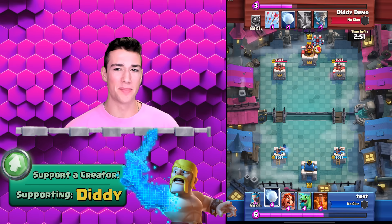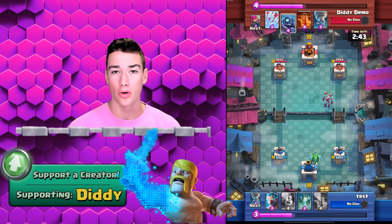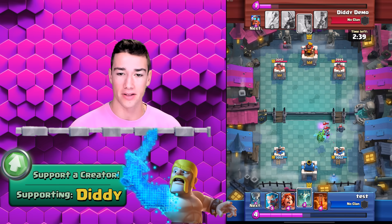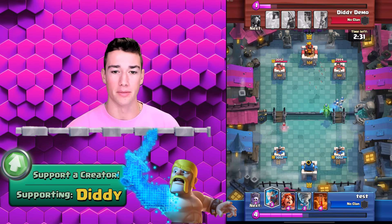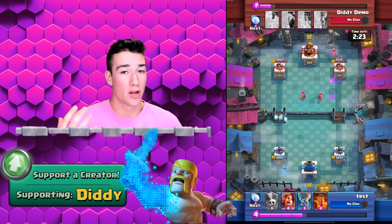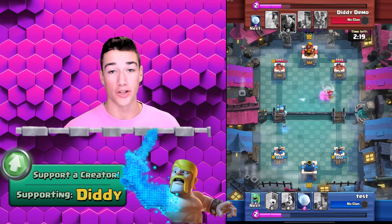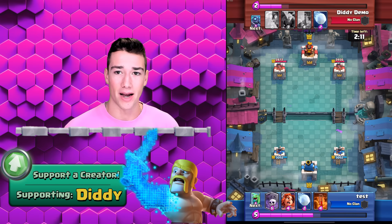Now let's get into match number two — we have two more replays to show you guys. We're going to speed up the first minute, because once again we're doing the same thing: just counter the bats, make sure we have plenty of Elixir in order to defend everything they might send at us, like this mini P.E.K.K.A. I prefer to use the Ice Wizard on the bats rather than the Tornado, because Tornado can be used on other units — potentially Hog Riders or other things the opponents might have.